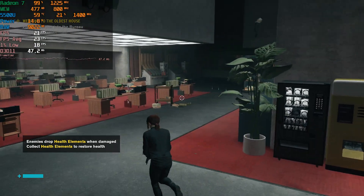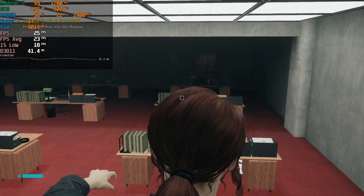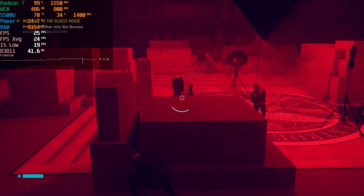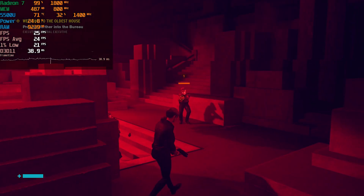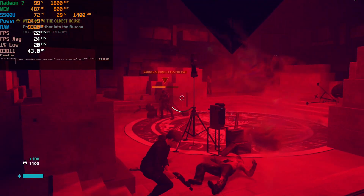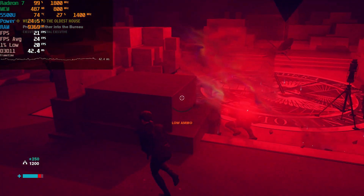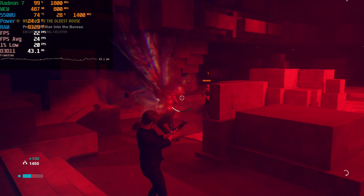We can try to raise the TDP since the GPU clocks aren't exactly maxing out. At 25 watts you can see it does help boost the GPU clocks, but overall we're not seeing any real noticeable gains in performance. The 1% lows still go below 20 a lot of the time, occasionally recovering into the lower 20s, but in general it really struggles to keep anything remotely reasonable. Disappointing results overall for the 25-watt TDP.